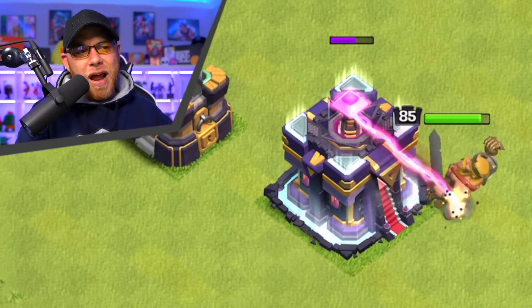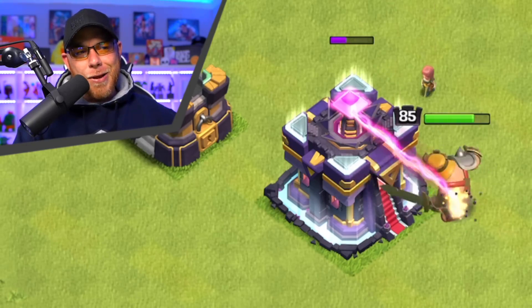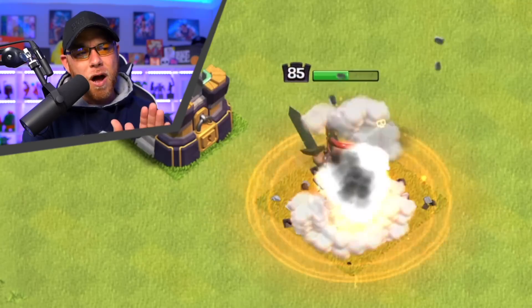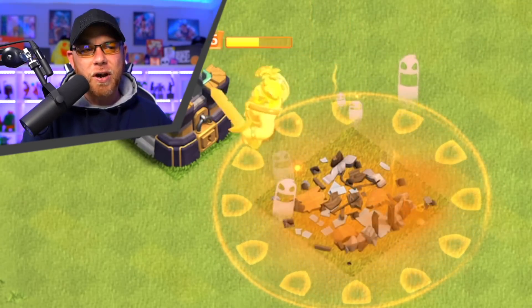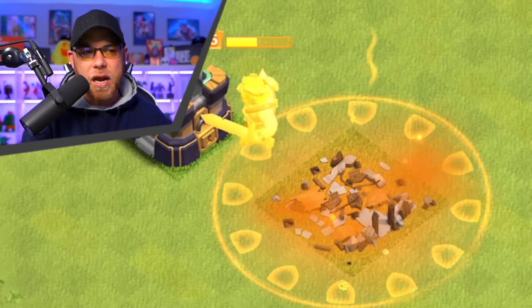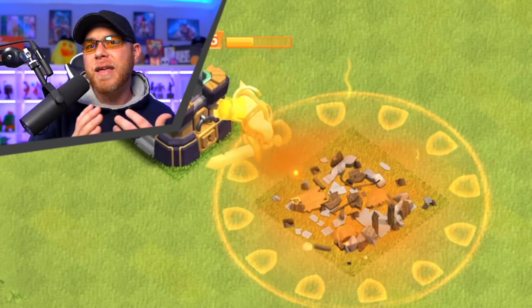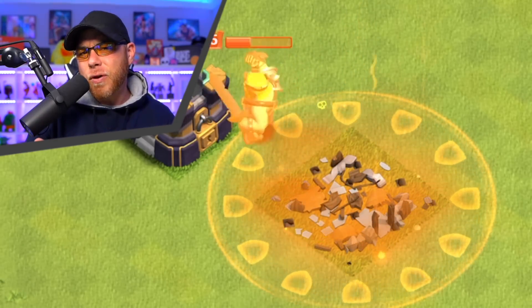The Giga Inferno Tower has a new visual appearance and new beam color, but most importantly, when the poison bomb explodes, there is a new visual appearance of a defending poison ring. This way you can separate between your offensive poison and the defensive poison, even though they're the same color.